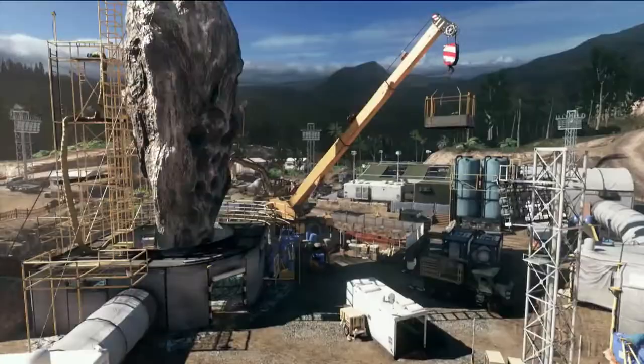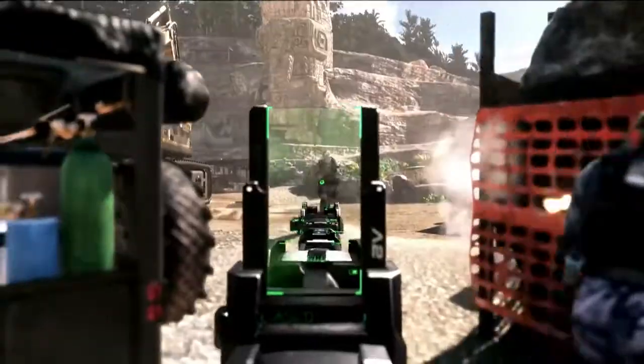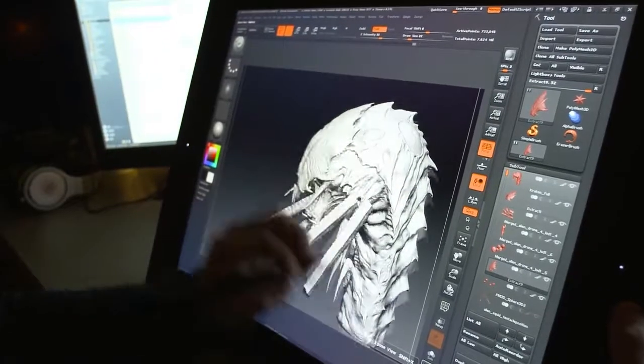With our new DLC 2 pack, Devastation, we're bringing four new small to medium-sized maps, a really cool new hybrid weapon, and of course, Episode 2 of our Extinction Saga.